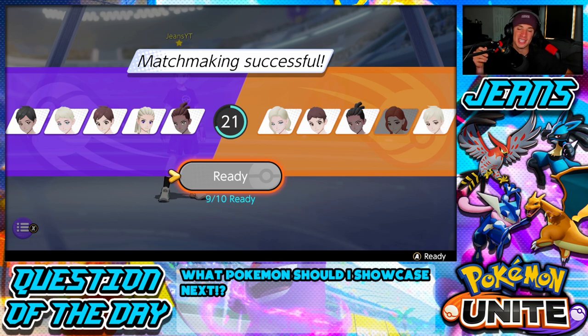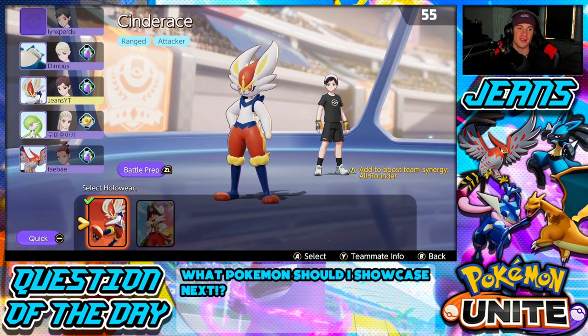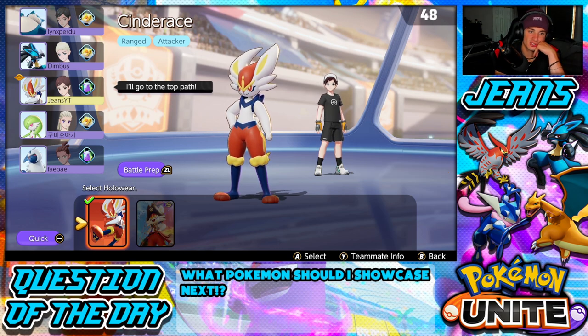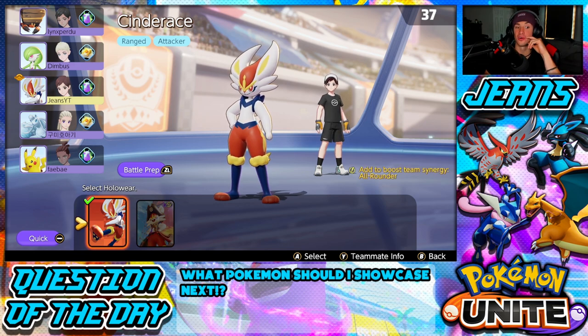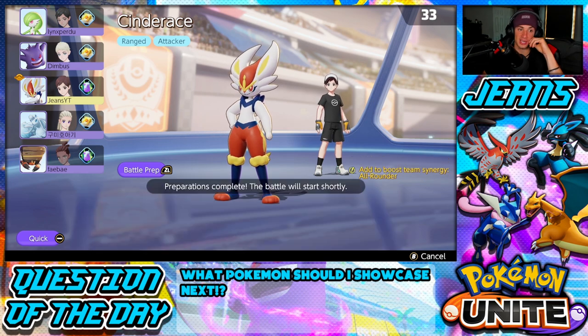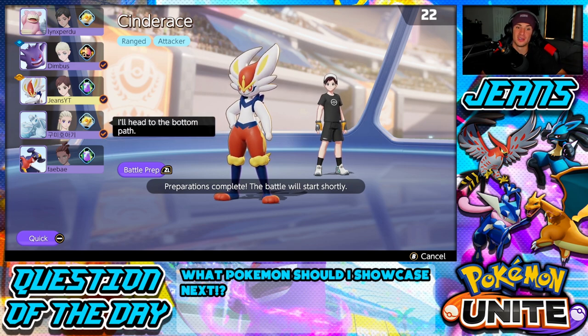We got hard carried by the Gengar in our first battle — not too shabby, Gengar is probably the best Pokemon right now and was just doing his job. Hopping into our second battle — this might be the last one for today's video. Let's try to show off Cinderace, get some more kills, and play better. Locking in Cinderace, telling everybody I'm going top lane and we need a jungler. Gengar is in the jungle again — I would love that.